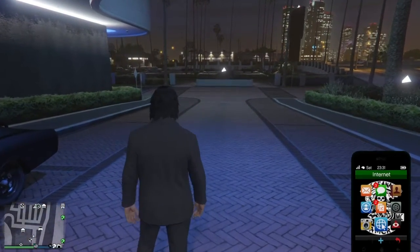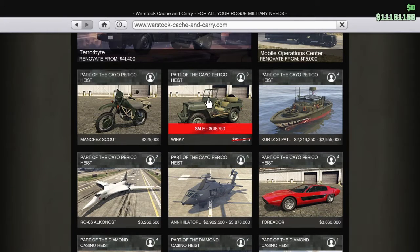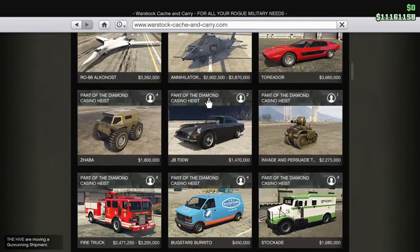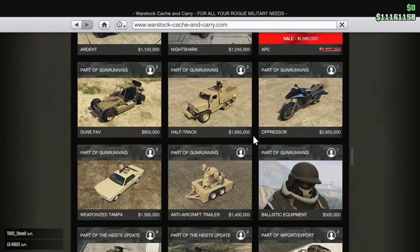Let's take a look at those real quick. Even if you want to move your bunker, now's the time. And even if you already own one and want to move it, it's going to be even more discounted. Let's take a look at Warstock and Carry. Instead of paying $825,000, you are paying $618,000. Instead of $1.7 million, you're paying $1,065,000. For the APC, instead of $2,325,000, you're paying $1,395,000.